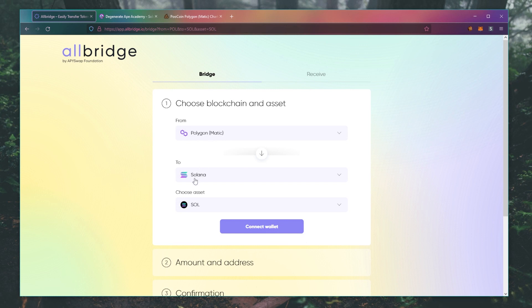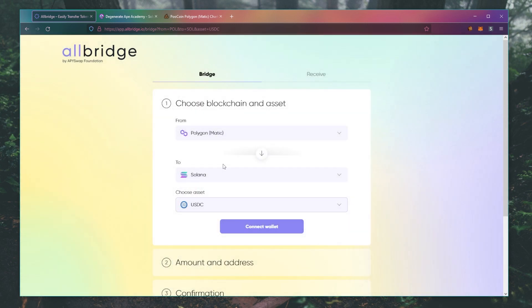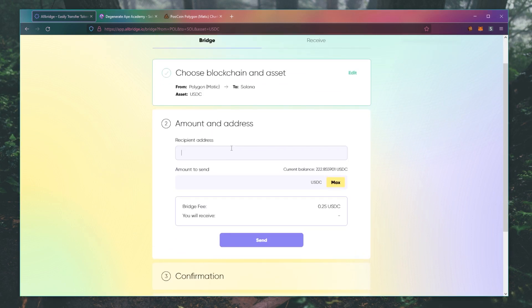First, select from Polygon to Solana and then choose the asset you want to bridge over. You can choose Solana, USDC, USDT, or MAI from QiDAO if you are leveraging your position with them. We do have a video talking about QiDAO before, so if you want to learn more, just check out our channel. Today I'm going to use USDC, then click Connect Wallet, MetaMask, and then put in your Solana wallet address and type in how much you want to bridge over to Solana.